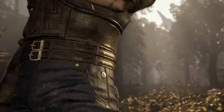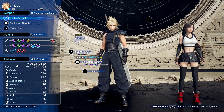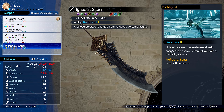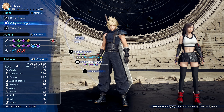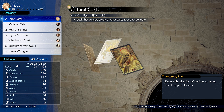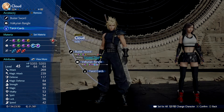Here's the materia you should bring on Cloud. I'm using the Buster Sword — I could use the Igneous Saber which has more materia slots, but I wanted to keep it basic. I've got the Buster Sword, the Valkyrian Bangle, and tarot cards as my accessory, which extends the duration of detrimental status effects applied to foes — I'll explain that in a moment.